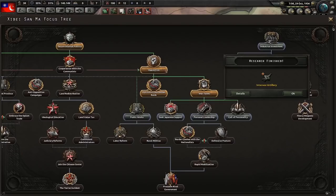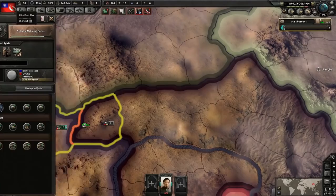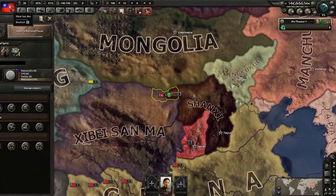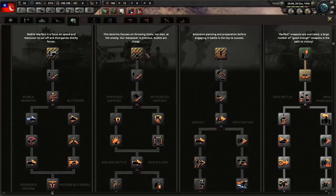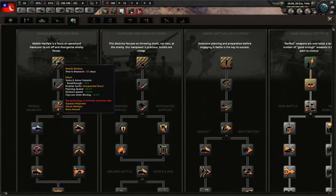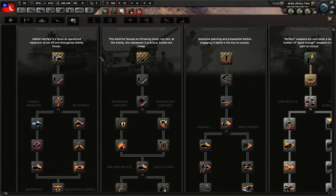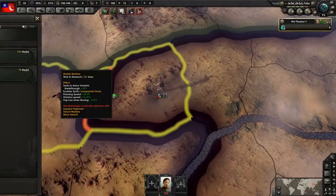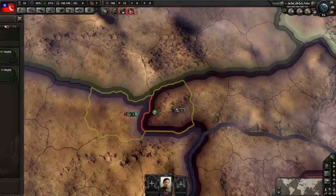We are going to go for personal leadership and clash with the nationalists. The 'issue cross-border raids' order allows you to do border conflicts with other warlords, and this one allows you to do border conflicts with the nationalists. Now we're going to work on our doctrine — we are going for mobile warfare, because that plus 15 organization on the second doctrine is very good, and mobile infantry gives extra movement speed for our horses.